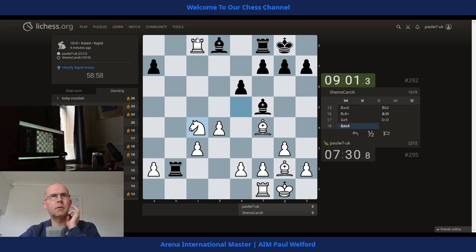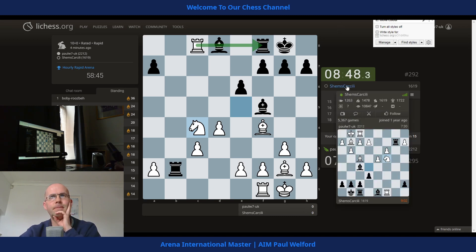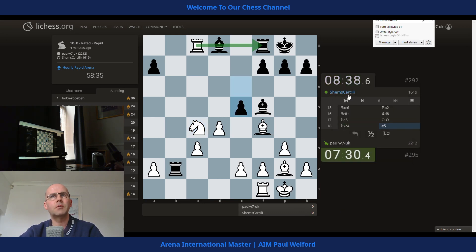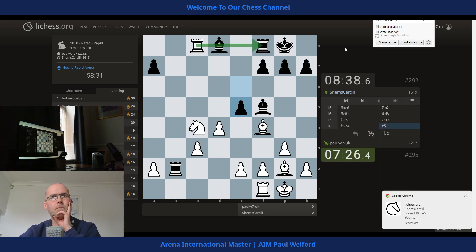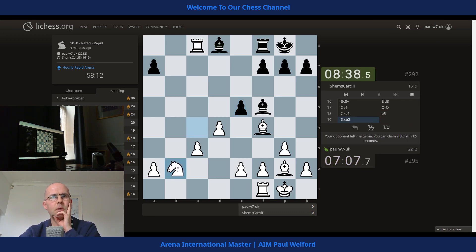I'm going to just take the pawn, I'll trade the rook as soon as he moves. Actually I will show that dot again for the rest of the game. Yeah, opponent's left the game again — he's disconnecting and reconnecting. He's still on the site — he's leaving the game but he's still on the site. He's got an excellent connection and now he's rejoined, and now he's leaving again. He's doing this deliberately, so this is something suspicious here.